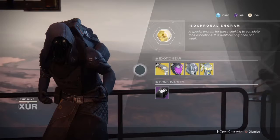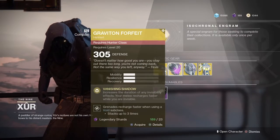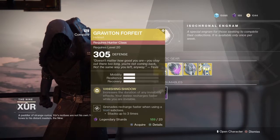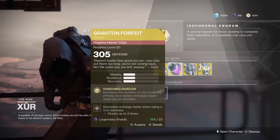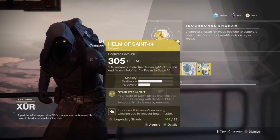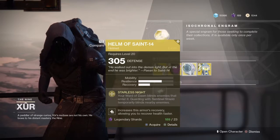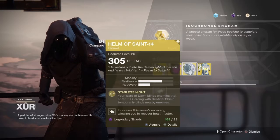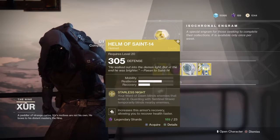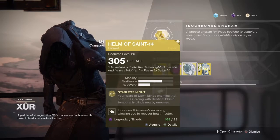Let's see what Xur has today. We got the fated engram but I don't want that. We got the Graviton Forfeit — one of my favorite D1 exotics just for how it looks. It increases the duration of any invisibility effects, and your melee recharges faster while you are invisible, which is nice. Helm of Saint-14: your Ward of Dawn blinds enemies that enter it, guarding the sentinel shield. Guarding with the sentinel shield temporarily blinds nearby enemies. A very, very nice change to the perk to adjust it to Destiny 2. I do like it.